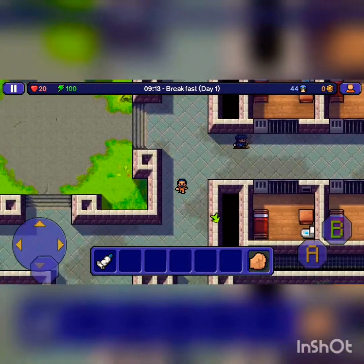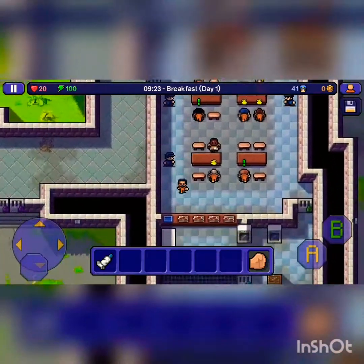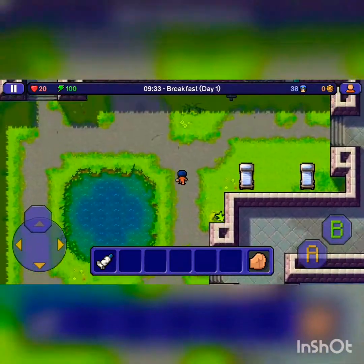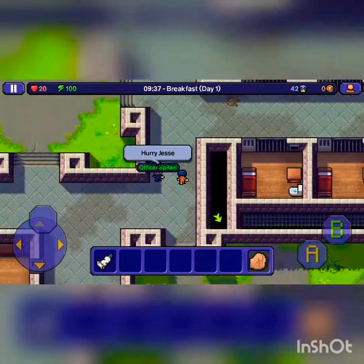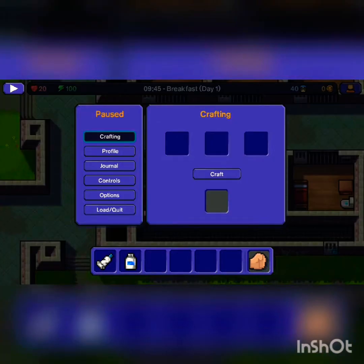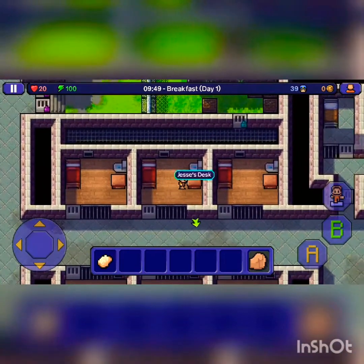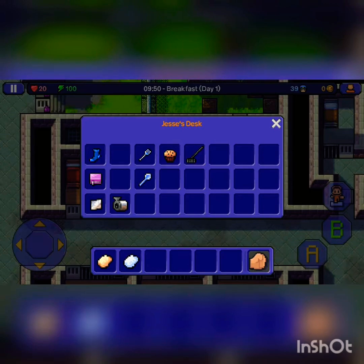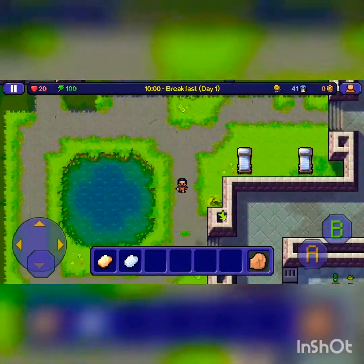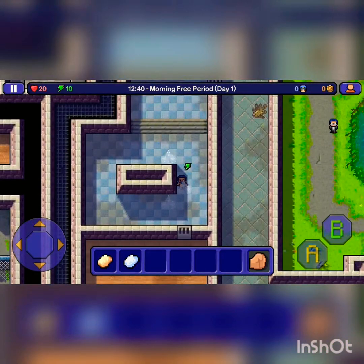I need to get talcum powder. So then we have to get the purple key after this. Now this is when we go and build our intelligence, and then we wait while we get our energy up.